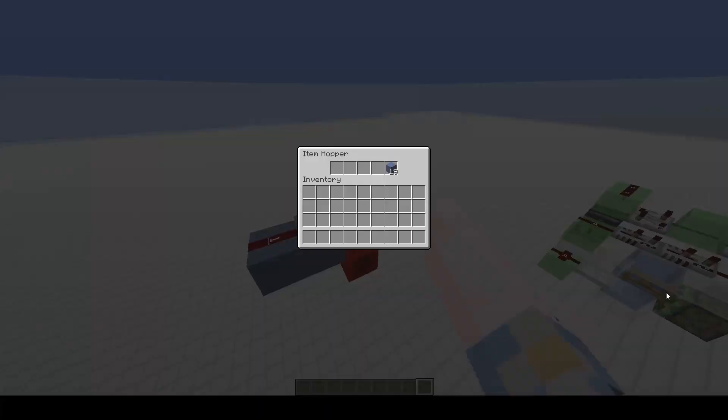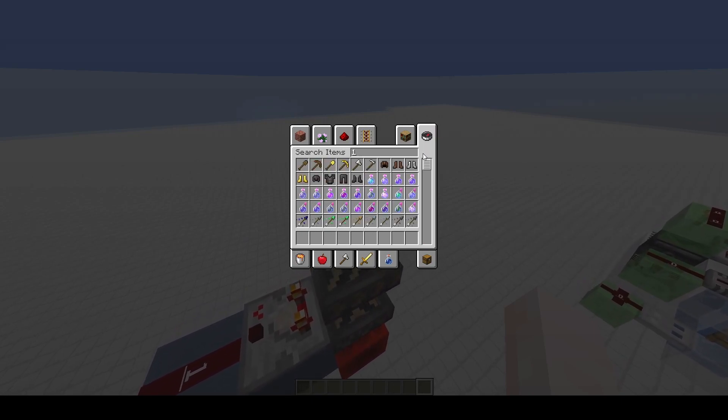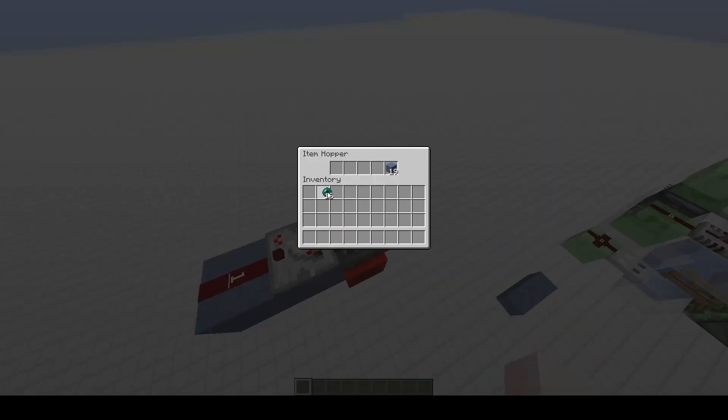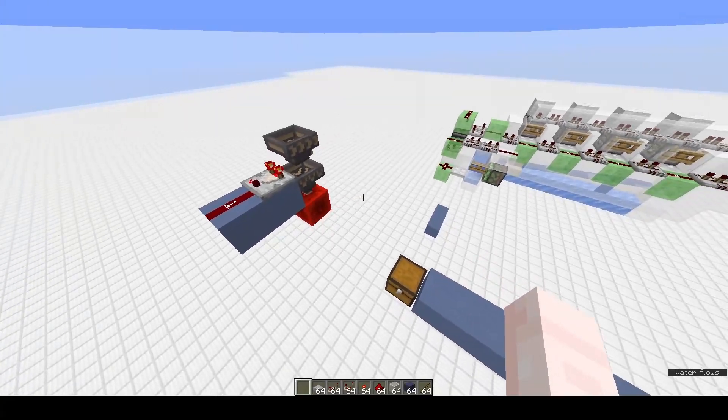Currently the meta is to have an in-slice 16/64 stackable filter. So if I put one enderpearl in here it will go to SS2, but if I change that item to say a terracotta it won't trigger. That's the general premise.